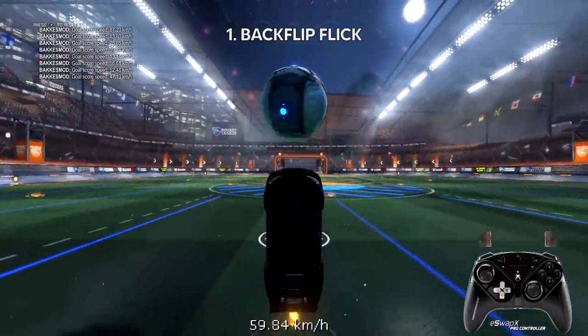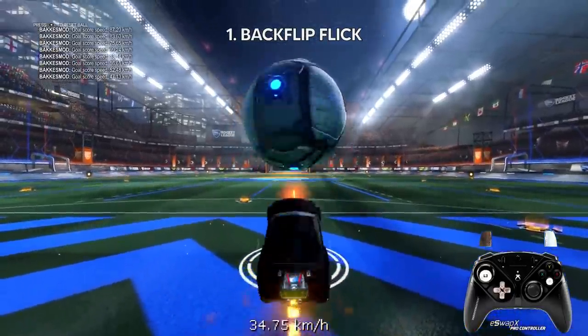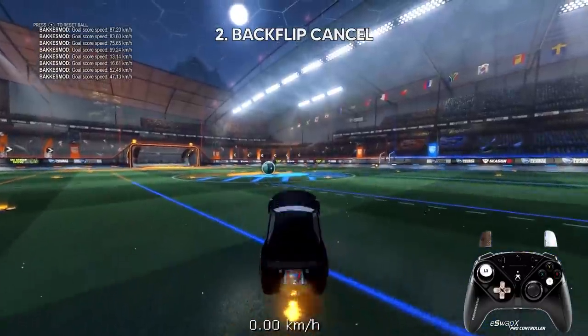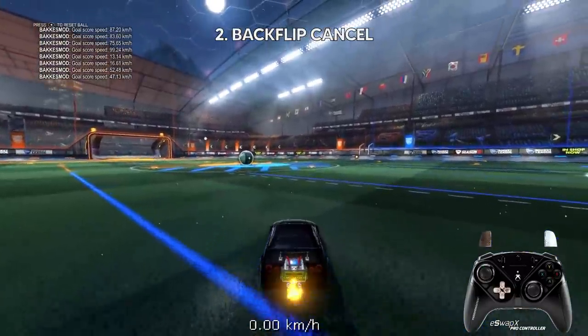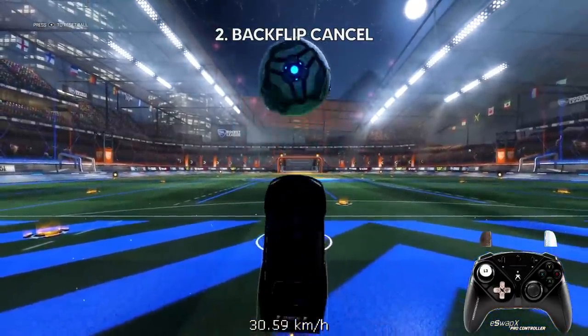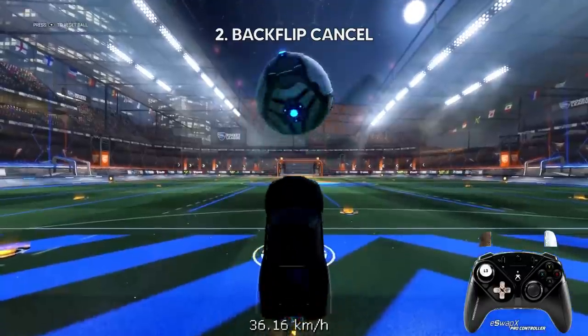First you need to do backflips — make sure that you can do a backflip flick that will actually flick the ball. Next you cancel the backflip forward, which will tilt your car into this upright position. Just keep practicing that you can hit it up with that.